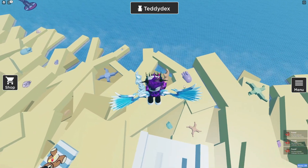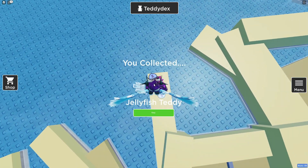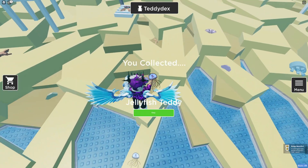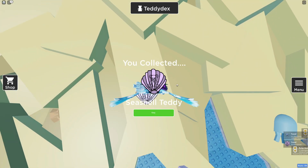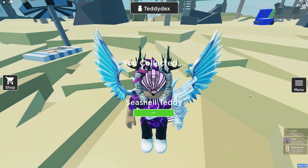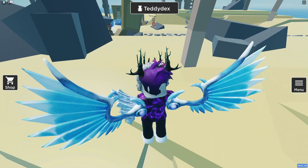For the next one, just come over here — you might be able to see it — it's the jellyfish teddy. Then there's one over here: the seashell teddy, another simple one to claim. Honestly, we're making so much progress — we're already a seventh of the way done.